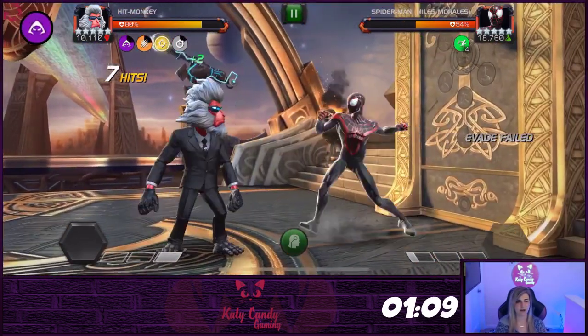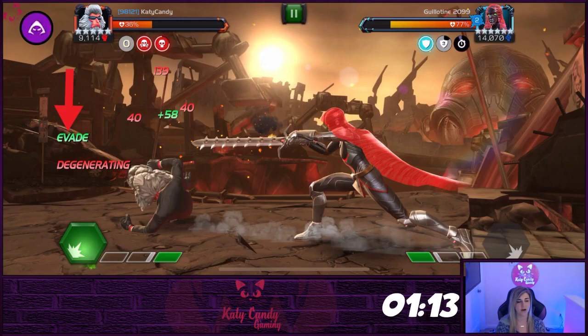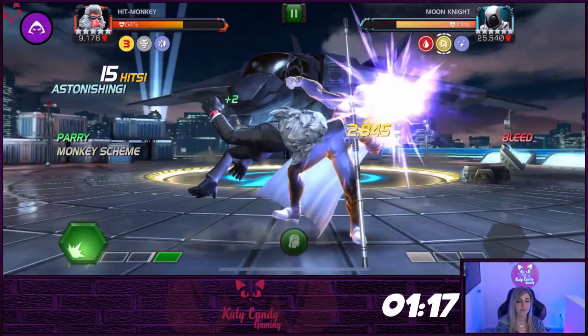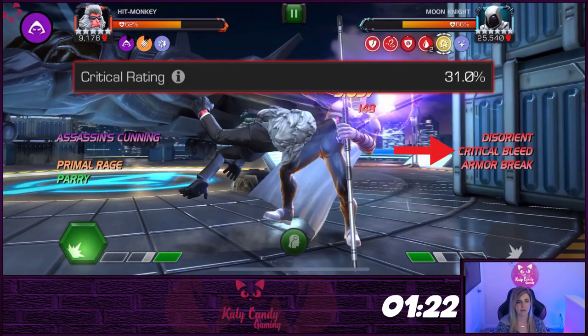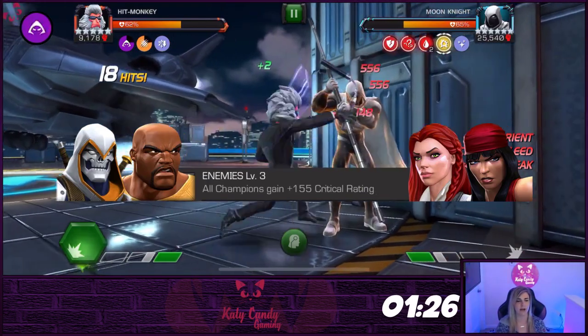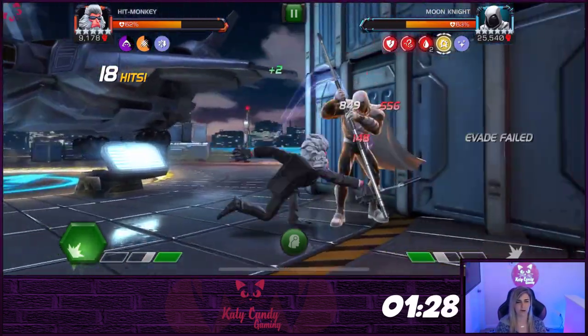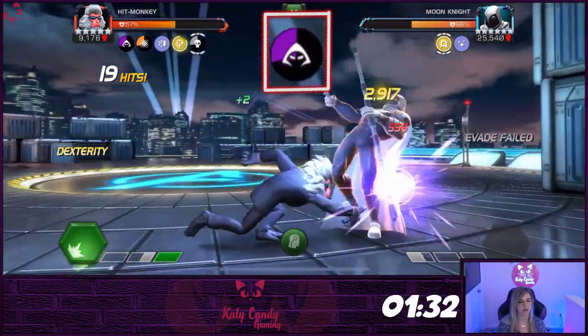While Assassin's Cunning is up, you will shut down your opponent's evade and have a flat 60% chance to evade attacks if you are not blocking. If you do evade, it will remove the Assassin's Cunning from Hitmonkey. Hitmonkey's bleed debuffs also have a chance to become critical bleeds based off your crit rating, making them more potent — add any of these champs to increase your critical rating. Also, the more critical hits you land in a row in the 8-second Assassin's Cunning window, the more chances you have to activate critical bleeds.